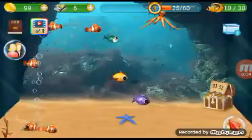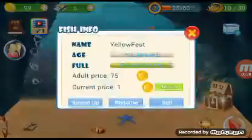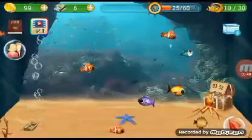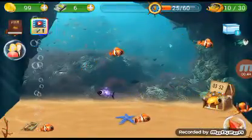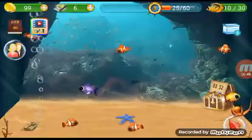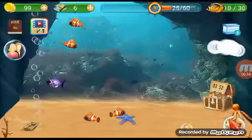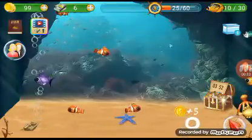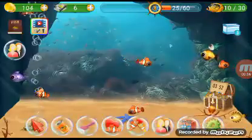We went and bought this little striped fish down in the corner — the yellow fest — so that we could breed her with our yellow swing. And then we have a green goby around here somewhere — right here, he just swam away — but we bought him just to bring in some extra coins.